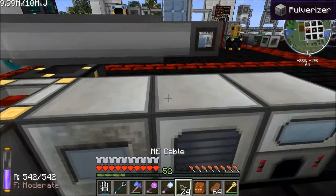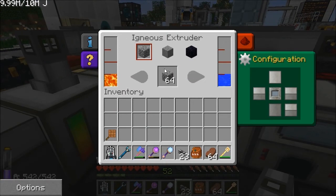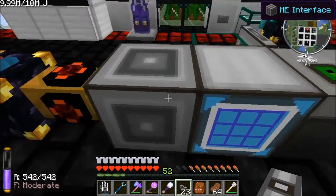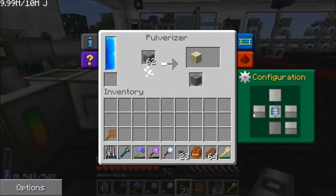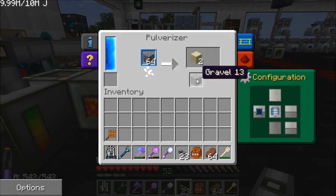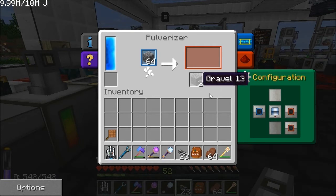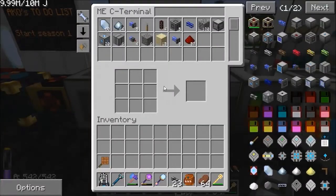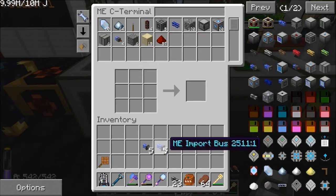So I'll run cables straight over there, but we need to be careful about connections. First let's get this set up so it's actually making stuff. Cobblestone goes into this slot - I've got quite a bit already. That exits to the right and imports from the right - that should be blue - that's going to create sand and gravel. We want the sand to go into here, and the gravel to go somewhere else. There are two types of bus beyond the storage bus: export takes things out of your ME network, import puts things in.